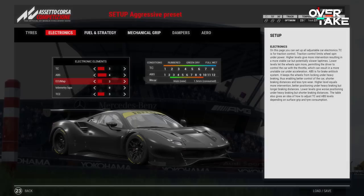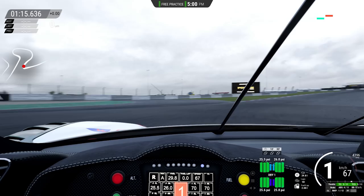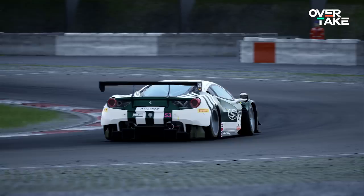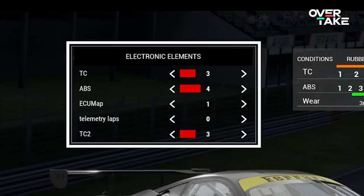Mistake number 3: the engine mapping. Sadly it doesn't stop with the brakes. In the default aggressive preset the wrong engine mapping is also selected. Just like with the brake pads, the default setup is equipped with the right setting for endurance racing — a mapping with normal fuel consumption and an aggressive throttle map. But most ACC races are short ones, or you are doing training laps on your own. Select mapping 1 to get the most power out of your engine, as fuel consumption is not really an issue in a short format race. Just imagine racing for years without knowing this — you literally had less horsepower than all the others. This is super essential.